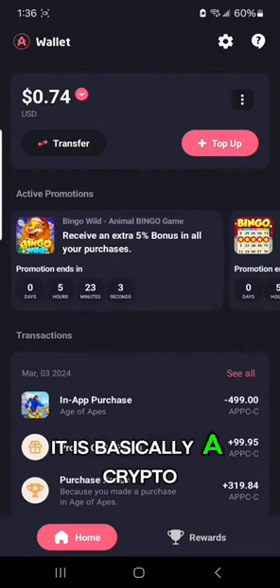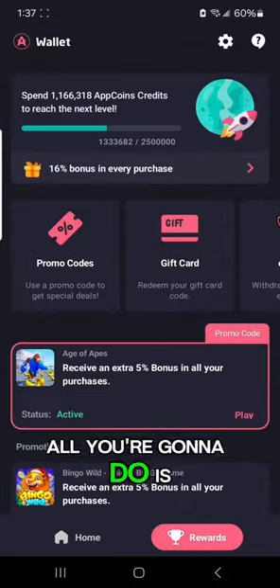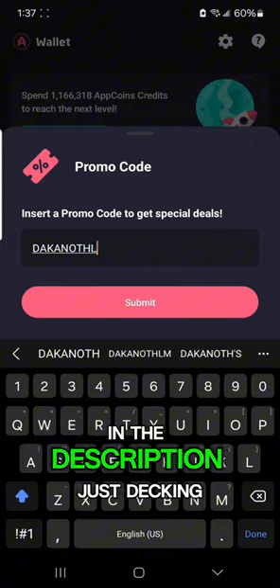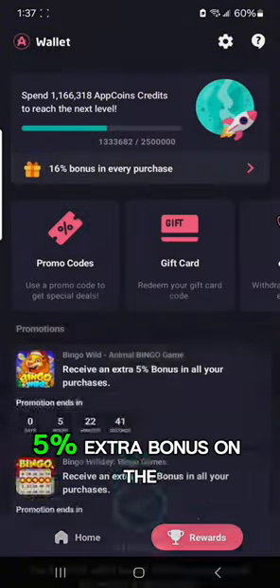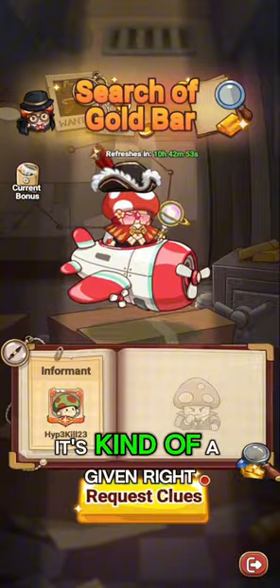The Aptoide wallet is basically a crypto app, and all you're going to do is go to the Rewards tab, go to the Promo Codes tab, put in the promo code that I've got down in the description, which is Dakinoth LM, and then you'll be able to get your 5% extra bonus on the game so you can save money playing it.